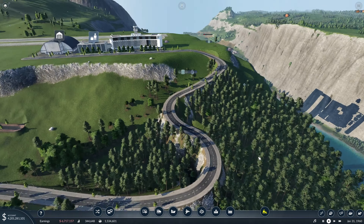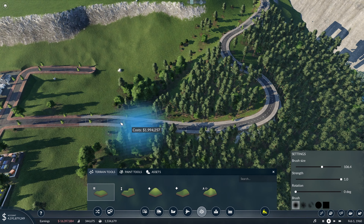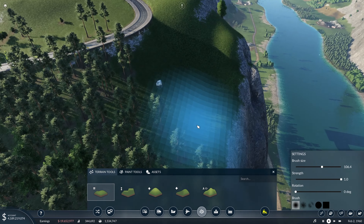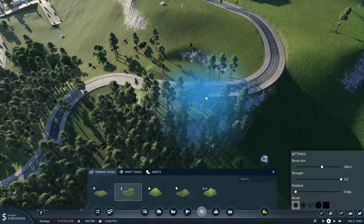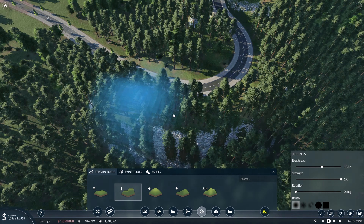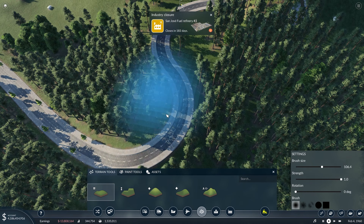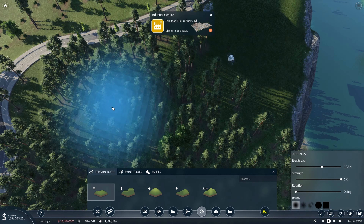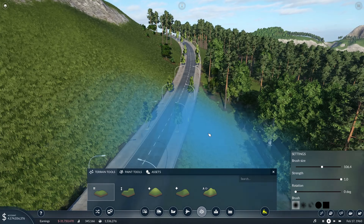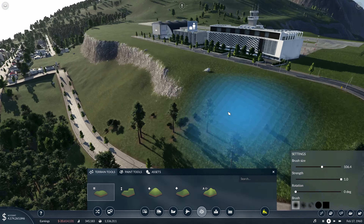Here we are finally able to connect up this road, so let's come through with the smoothing tool first and smooth all of this up. That'll help get the rough general shape intact. Then we'll come in with the flatten tool and every now and then give it a click so we get a good amount of land on both sides of the road. We changed the road just to get a more direct path — the slope is still pretty steep but it works just as well.